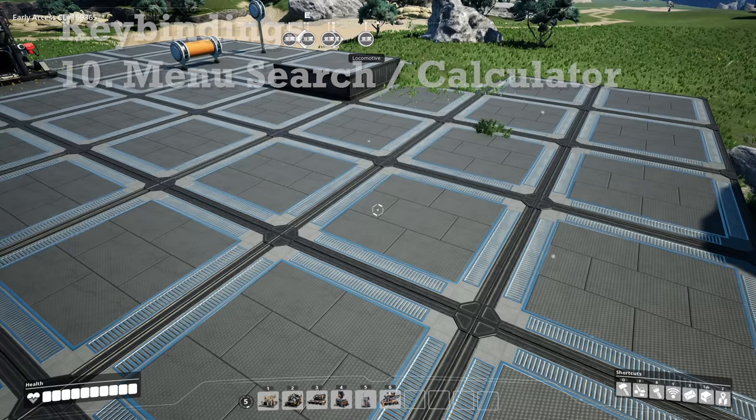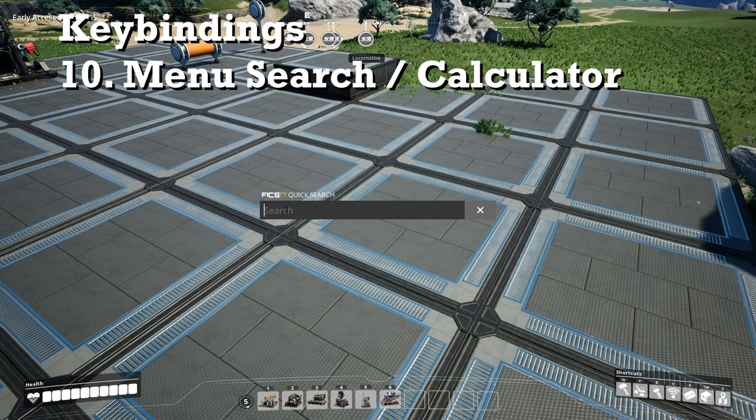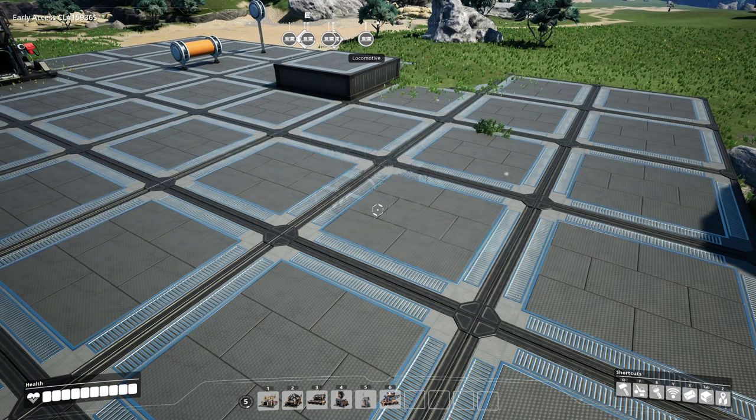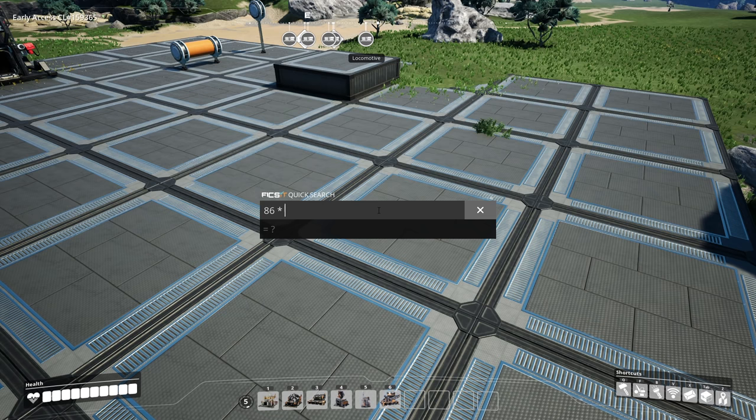Going back to buildables, if we select N in game we have this quick search bar which is great. We can select something like a smart splitter without needing to go through the menu and from here we can actually build these. Also this menu is great if you're doing maths — you can quickly use the inbuilt calculator to find out what you need for a given production line.